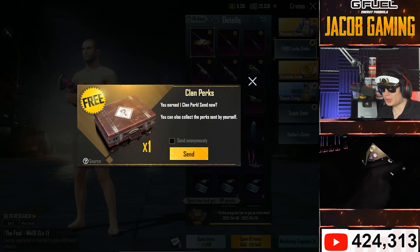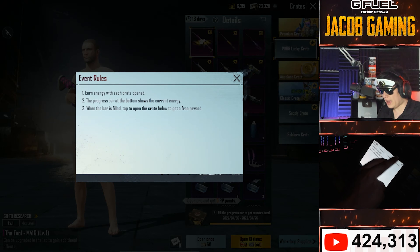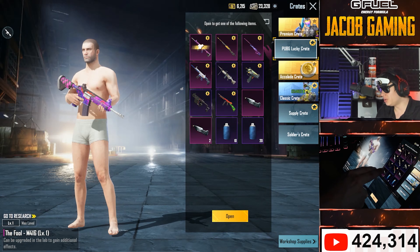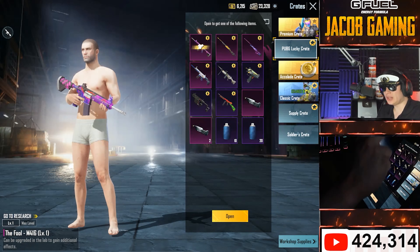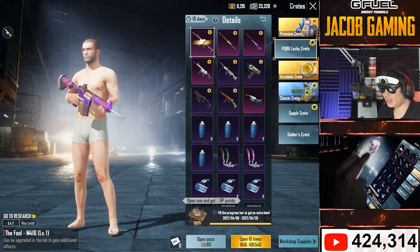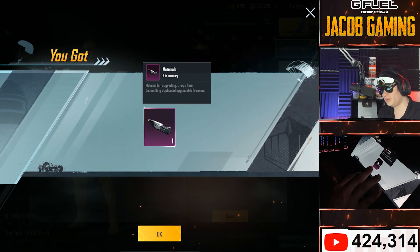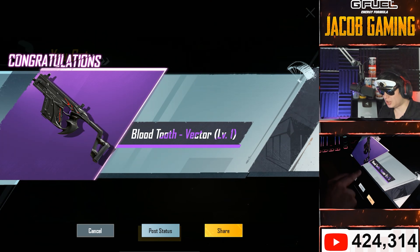While we're doing that, we're also collecting energy. We got seven of these boxes, and each time we open we're getting energy — this box has better luck. We can get any of these items. Anything but paint. Hopefully we have seven of these to open. We got material, and we got the Bloodtooth Vector — that's five out of eight.